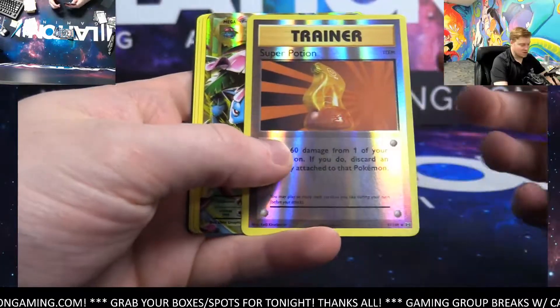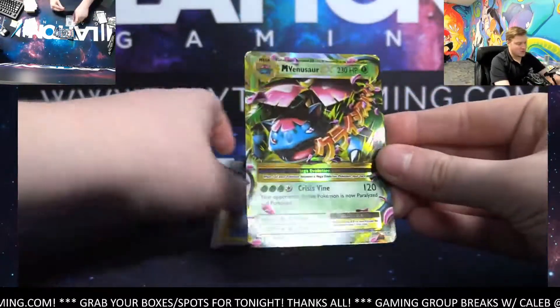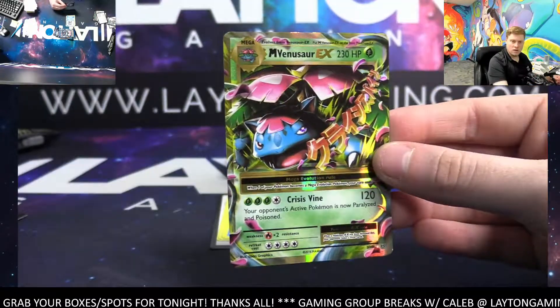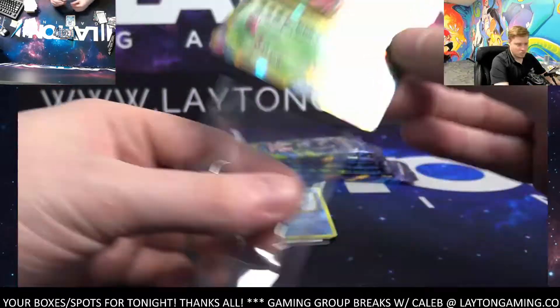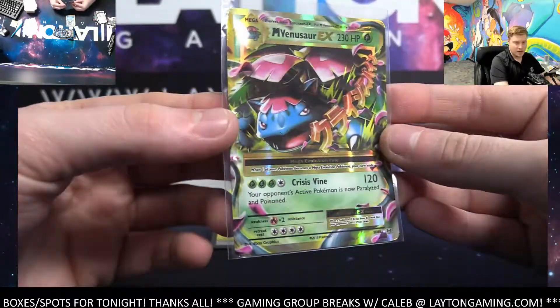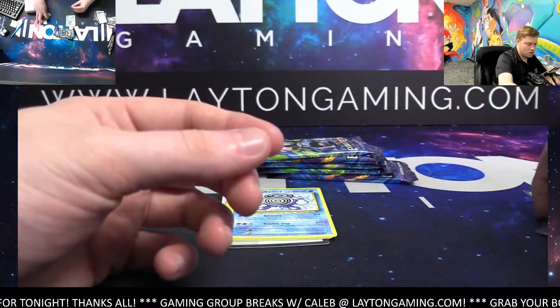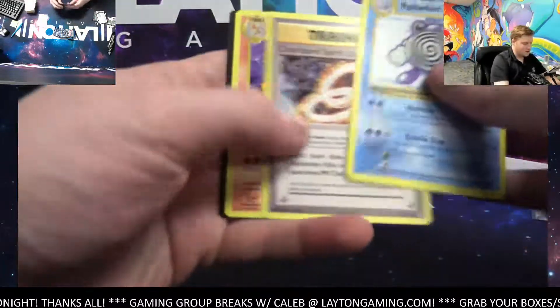Nice Secret Rare, nice Pikachu as well - very cool Surfing Pikachu. Super Potion Reverse, Trainer spot, Mega Venusaur EX - Grass Energy, there you go Grass. Nice, congrats Grass. That's Rafael P - nice Mega Venusaur there, congrats man. Take that Rafael, Mega Venusaur.